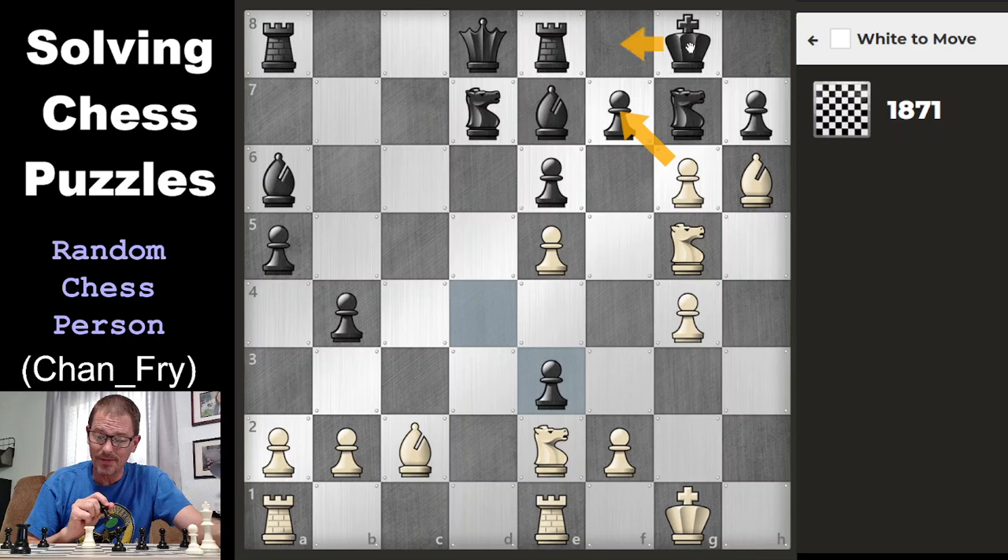It would force the king to either here or here. I don't really have a good follow-up other than to capture the rook. This is also protected by the knight. But in that case, the king could just get in front of it, and then the pawn is stuck. But wait — if the king goes there, then I can say check here.